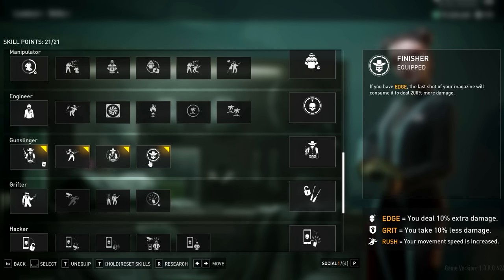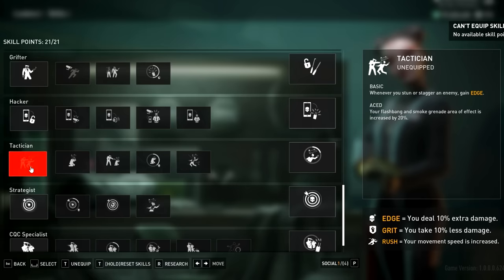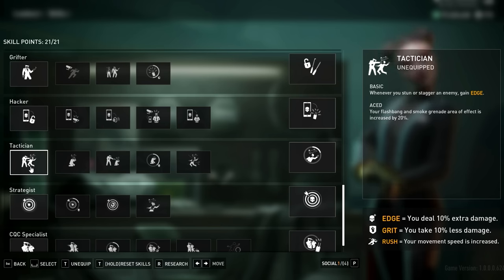You could switch out that last one for the Tactician skill — Tactician grants Edge when we stagger an enemy, which pairs well with the Suppressive Fire skill we took earlier. But first off, I think we have Edge 99% of the time already at this point. And secondly, we're trying to one-shot kill, not stagger, so it could be a non-issue.